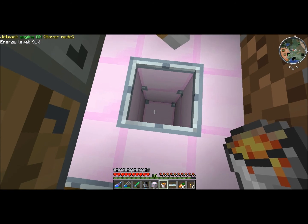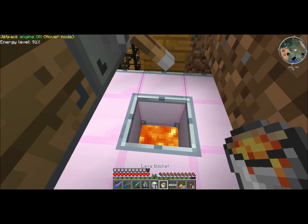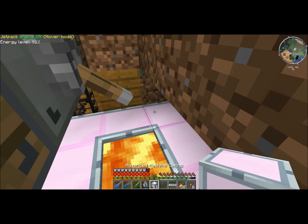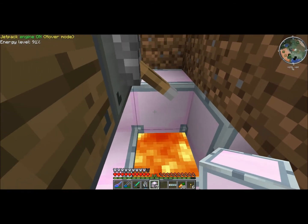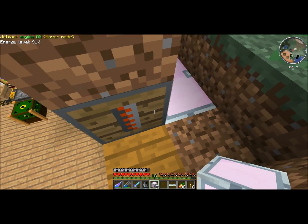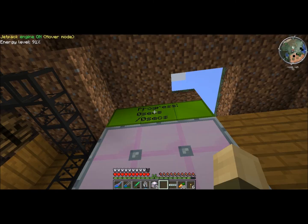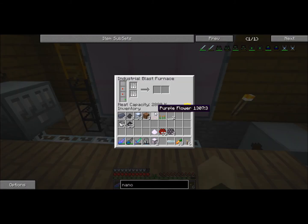Putting the lava in the middle gives you like an extra 500 heat or something like that — basically free heat on this thing. And one more. Okay, so that's good. Let's see how much heat we've got.